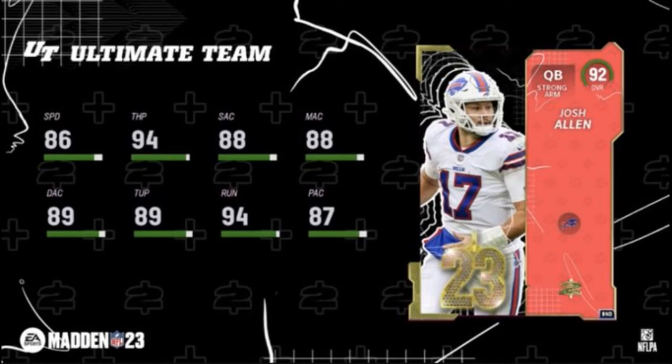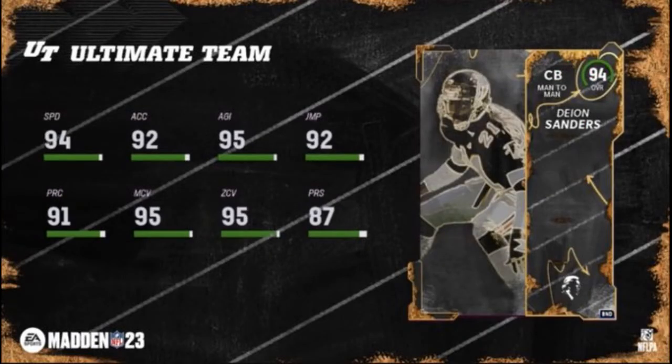No money spent, guys — you guys just won, that's for sure. There is another one: level 51 is Deion Sanders — 94 speed, that's insane. 95 zone, that's insane. This card is insane. Now I'm going to show you the level rewards one through 51 right now.